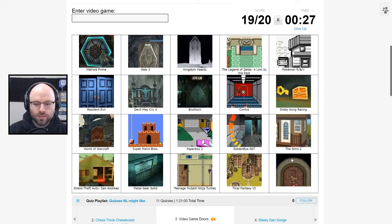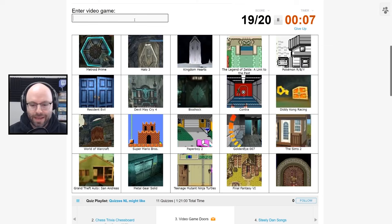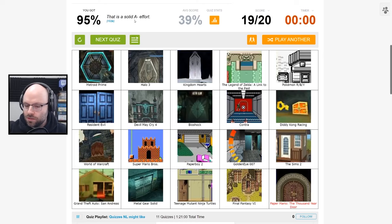This is a Game Boy Advance or a SNES game. The door itself makes me think this is an RPG. It's Golden Sun. Is it Final Fantasy? It's Dragon Quest. It's Wario Land. It's Chrono Trigger — I looked at chat. It's not Chrono Trigger. It's Paper Mario. Was that Game Boy Advance? Or DS? That's from GameCube? Why does it look so bad, dude?